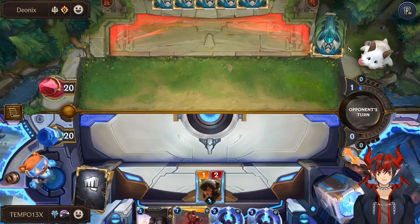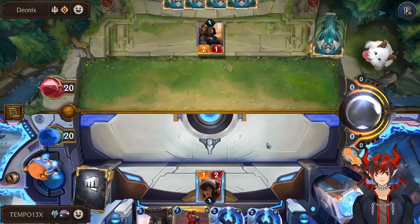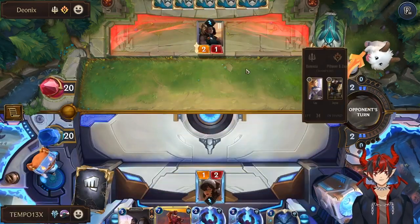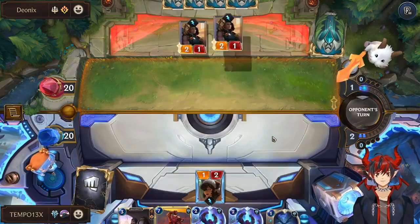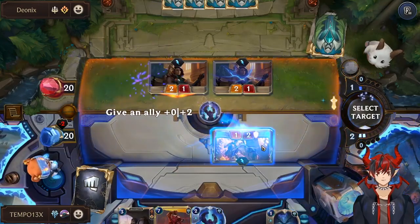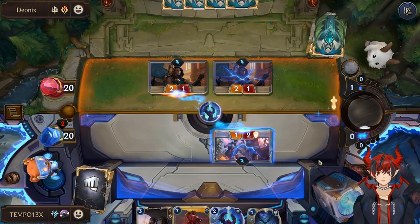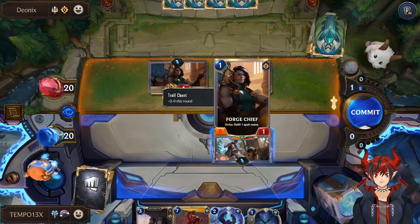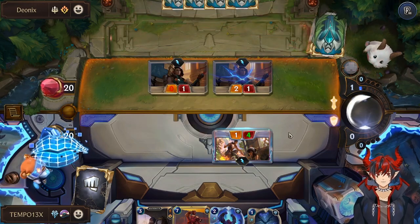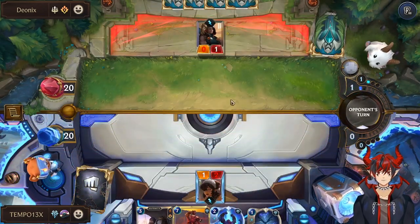We play the one-mana one-two. If they play something we pass — we do not want to kill our unit until we get the effect off. We can float two for Troll Chant or use it now. Let's use Fort Sheath this turn — give this minus two so this one doesn't even strike and they don't get spell mana from it — and we do kill this one. We take no damage and then just play our Castaway.